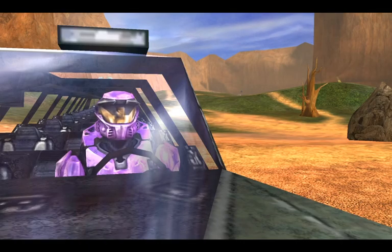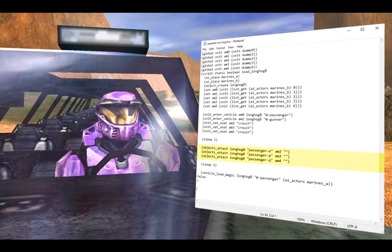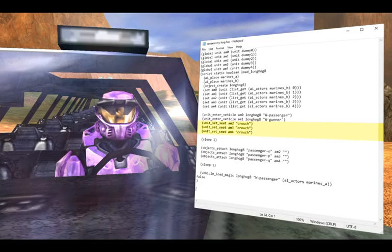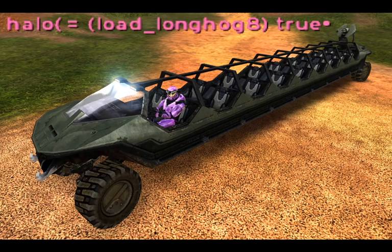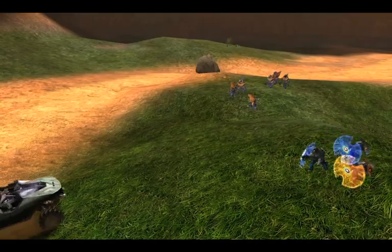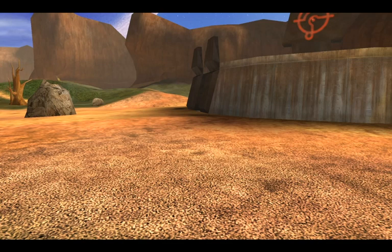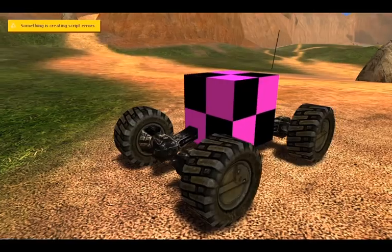Technically, we can create fake seating by using the game's scripting language to attach bipeds to the warthog and then apply the relevant animation state to them. They aren't real seats, but we technically have a vehicle with more than 16 characters riding in it — so I'd say that counts. Let's bring out Long Hog version 9.